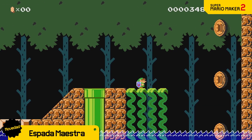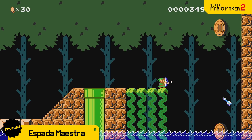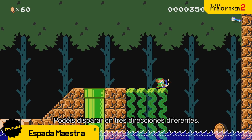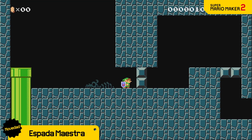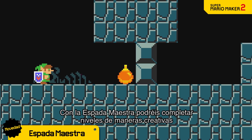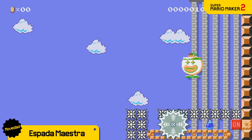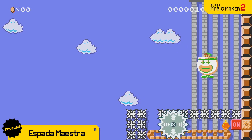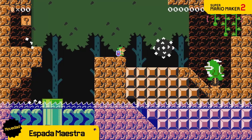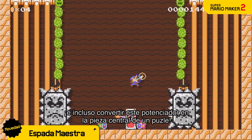And some of his tools too. Something out of reach? The bow and arrow can help — you can even shoot in three different directions. A dead end? It's no match for a bomb. With the Master Sword you can find creative ways to clear courses, or make the Master Sword power-up the star of a puzzle-solving course.